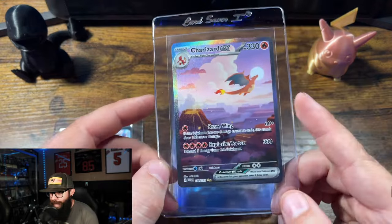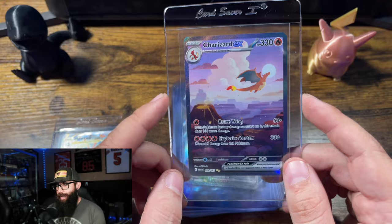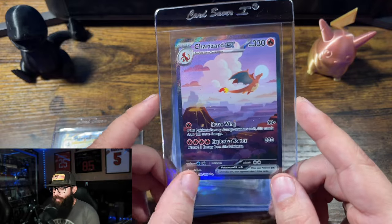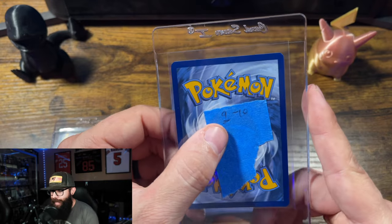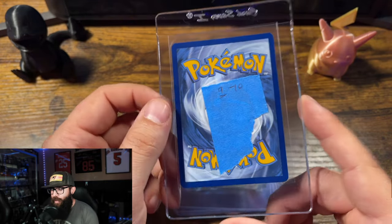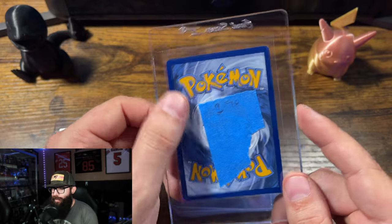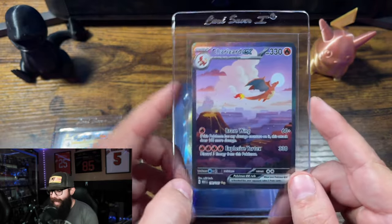Speaking of Charizard in the background — this card I traded from one of my buddies. And this card is not perfect. As you can see on the pregrade, I have between a 9 and a 10, with it hitting that 9. There is a low chance it can hit a 10; it just depends on the grader. At this price point, I figured I was going to risk it and send it in anyway.